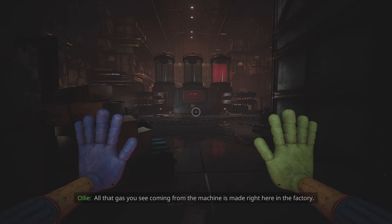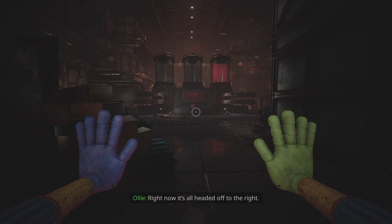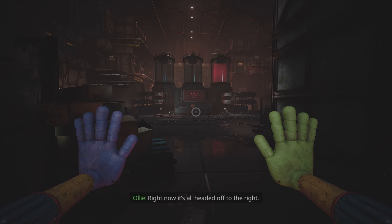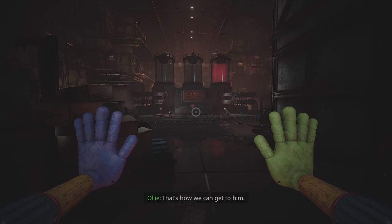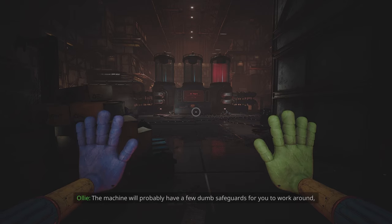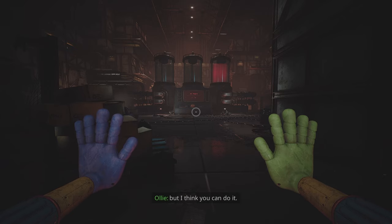The beating heart of the whole evil Playcare system. All that gas you see coming from the machine is made right here in the factory. It's called the red smoke. Right now it's all headed off to the right. We need to make that red smoke go left instead. That's how we can get to him. The machine will probably have a few dumb safeguards for you to work around, but I think you can do it. I'll call you once it's done.